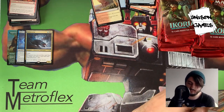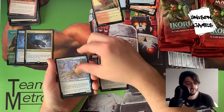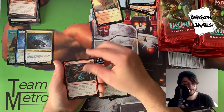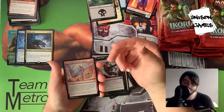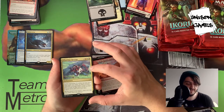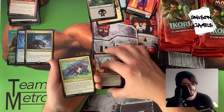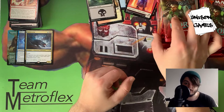Pack four: Duskfang Mentor, Sanctuary Lockdown, Jubilant Skybonder, Fertilid, Wilt, Facet Reader, Frost Veil Ambush, Perimeter Sergeant, Corpse Churn, Pacifism, Gopher Blood — I like this card. Mutual Destruction, and Offspring's Revenge — the art looks really cool. At the beginning of combat on your turn, exile a red, white, or black creature card from your graveyard, create a 1/1 token copy of that card, and it gains haste until end of turn. Kind of a cute mechanic. Also a Hollow Blitz of the Thunder Raptor.